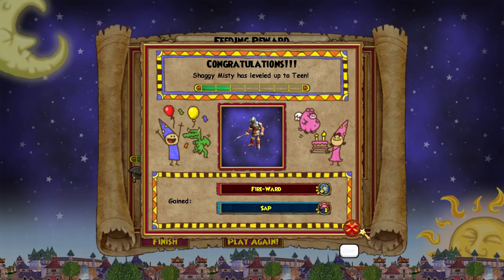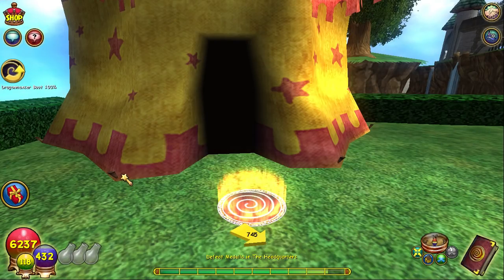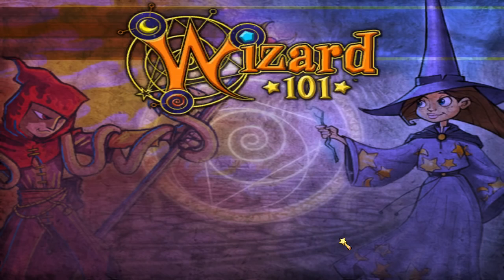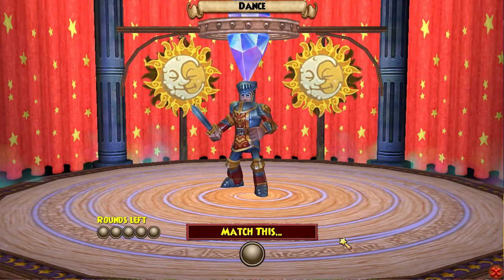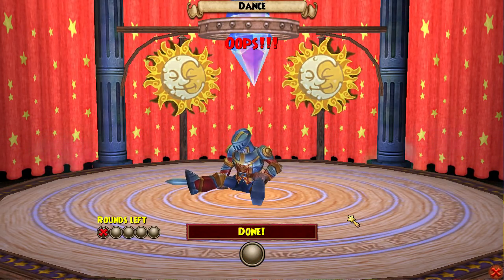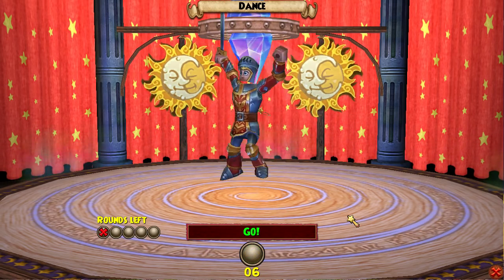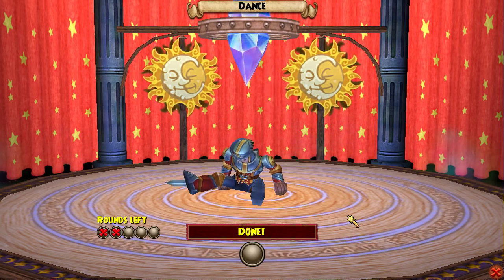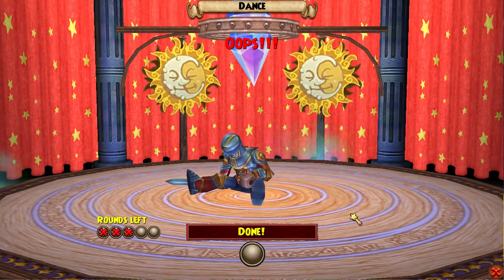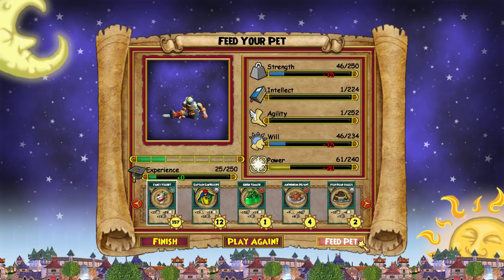It got Fireward. Okay, that's not bad. I'm glad it didn't get Life Ward because knowing my luck it would get like Storm and Life Ward, and I don't really want those wards. I think the main ones I want are Balance, Ice, and Fire, just because I go against a lot of Fires at Magus — especially with Rampage — and if I go second I need a way to counter that. So Fireward would be an awesome talent to have.